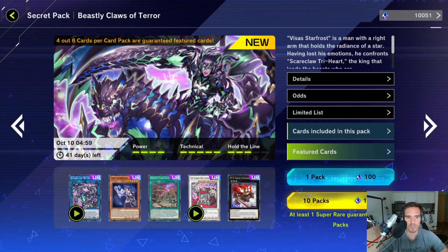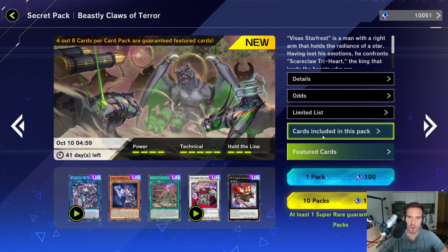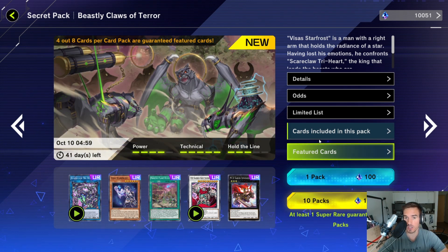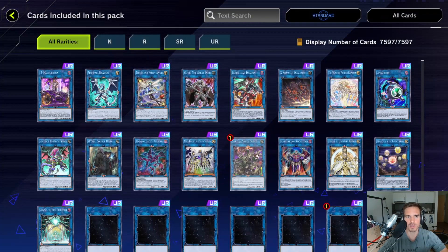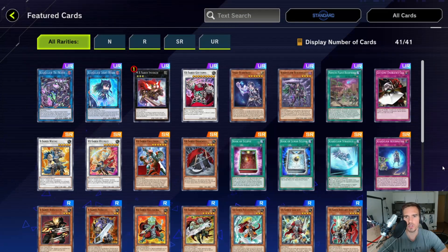When we talked about crafting these cards in a tournament list, we have the Scareclaw Visas Star Frost lore package here as a new secret pack. Konami is continuing to print new packs with reprint cards you can no longer get — cards like Reichard, Visas Star Frost, the planet, Trihard, and also Lightheart.